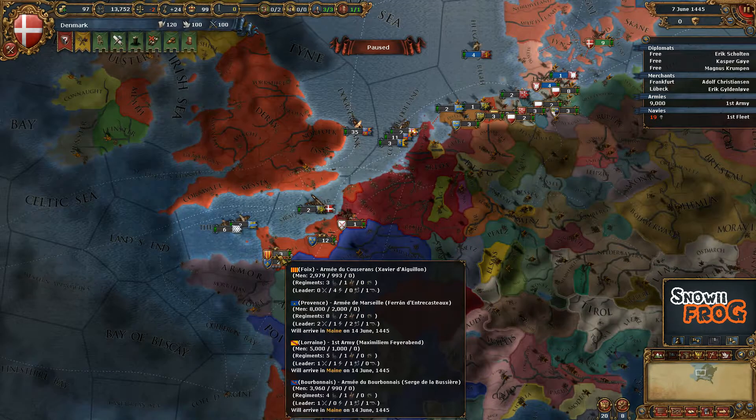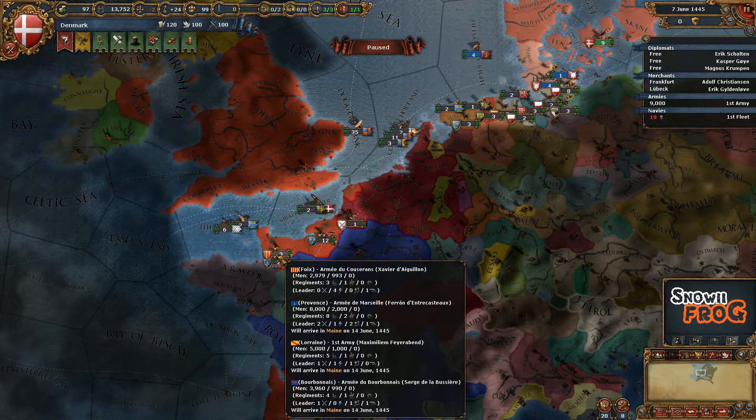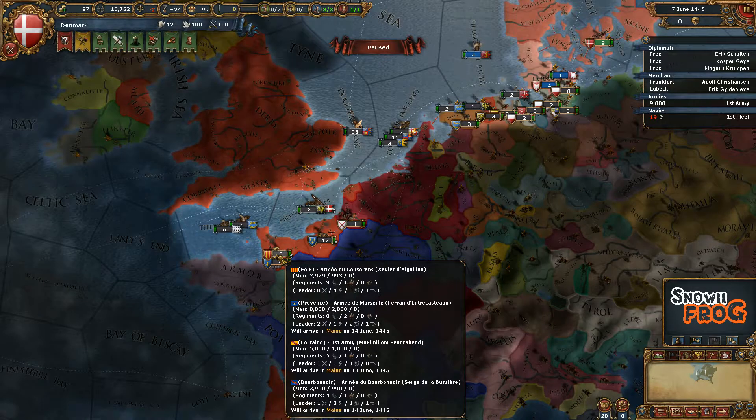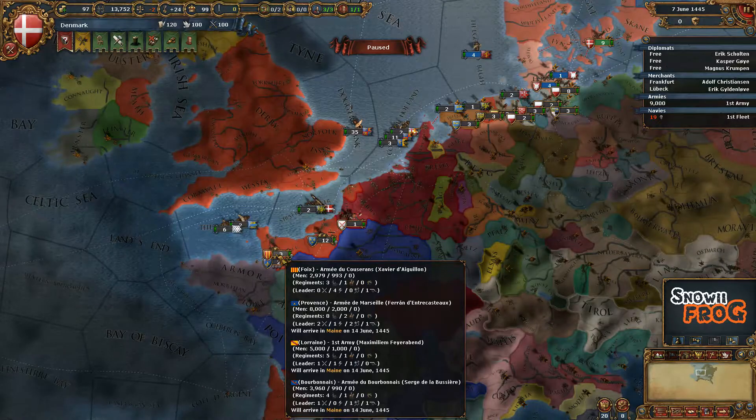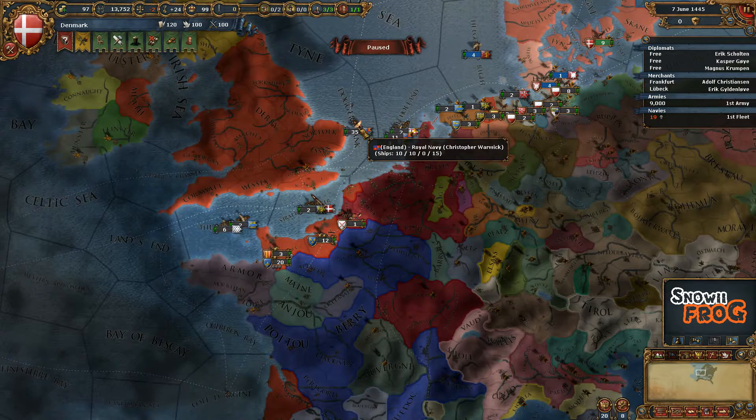If you check over here, look at the armies — you can see there's a general. He's got the leader stat, the Xavier one at the top, he's got 0-4-0-1, but you can't do that on the admirals.